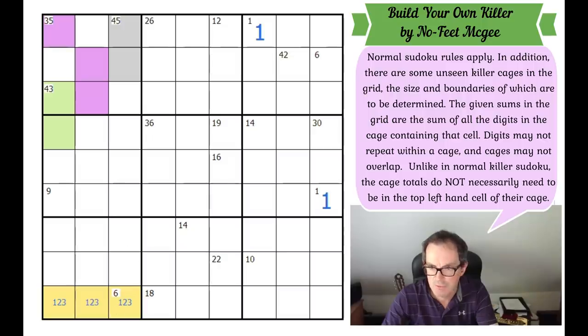I'll highlight those cells in orange. That's an interesting square as well — it could be reached by the 10, but only if the 10 was 1, 2, 3, and 4. We've got a 1, 2, 3 in the row, so it could come down like that. Or the 22 could get there as well.